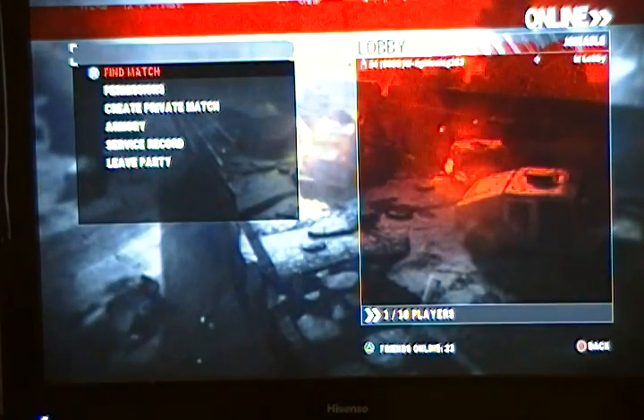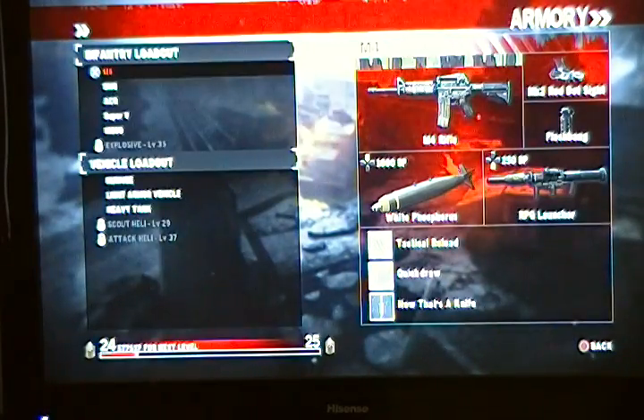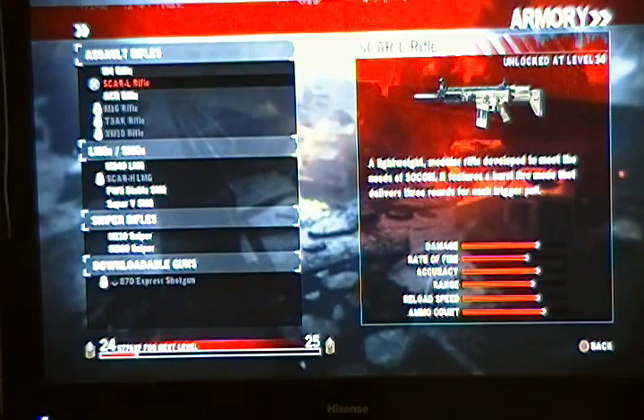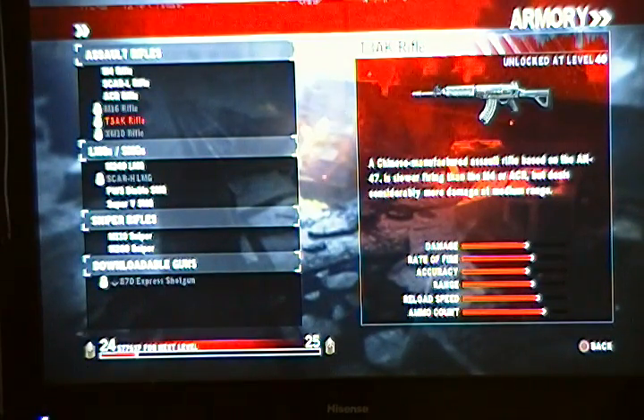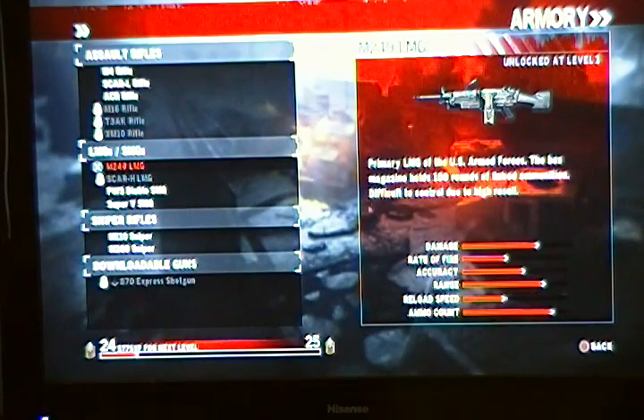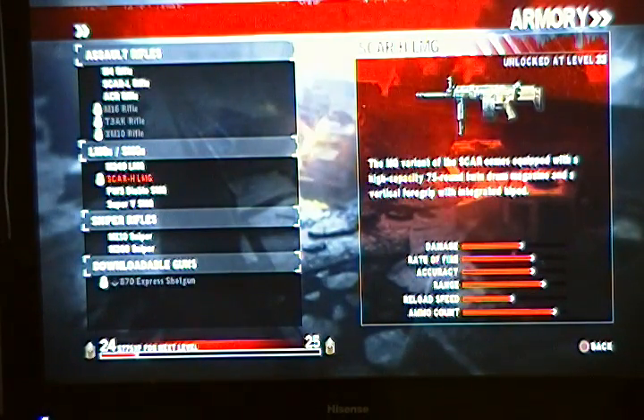I should have showed all the other guns that they have, so I'll do that now. In the assault rifle area you got the M4, the SCAR-L — not the SCAR-H, the SCAR-L — ACR, M16, T3, AK rifle which is actually a pretty strong gun, and the XM10 which is a really good gun. For the LMGs you got the M249, then you got the SCAR-H which is actually a light machine gun. On MW2 they messed it up — the SCAR on MW2 is really the SCAR-L, it's not the light machine gun which is on here, so don't think this game is wrong because this game is actually right.